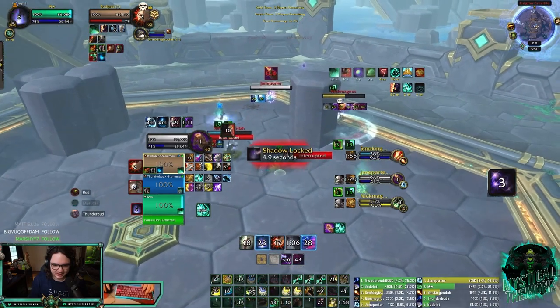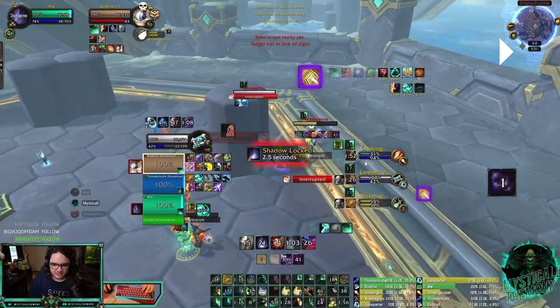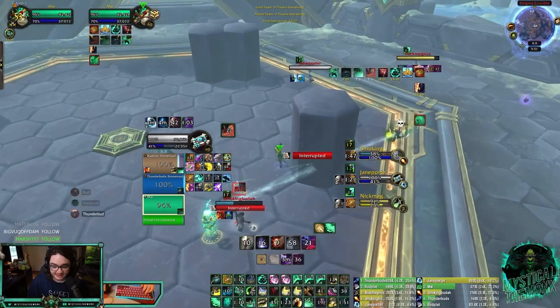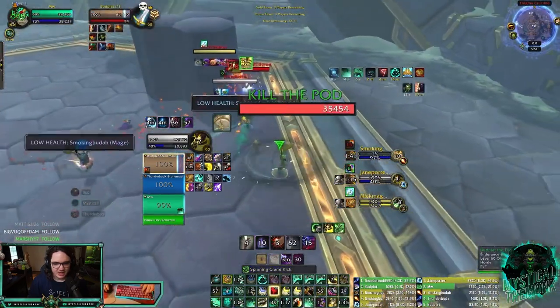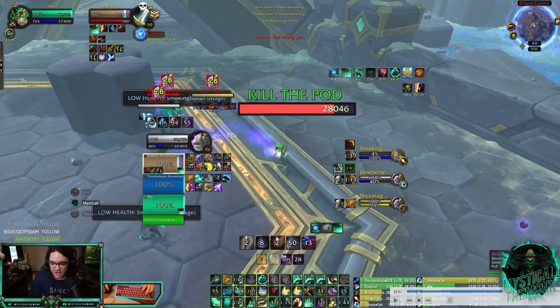My shaman absolutely rocks this mage. We get a kicked, nice Thunderstorm from my shaman, and then we Lasso - wait, we Grounded and Lasso - insane! That shuts down the poly. And then a Shear - yeah, this mage is getting absolutely shut down. I try to go for CC here but you don't want to stay for too long, and then we just get the kill.